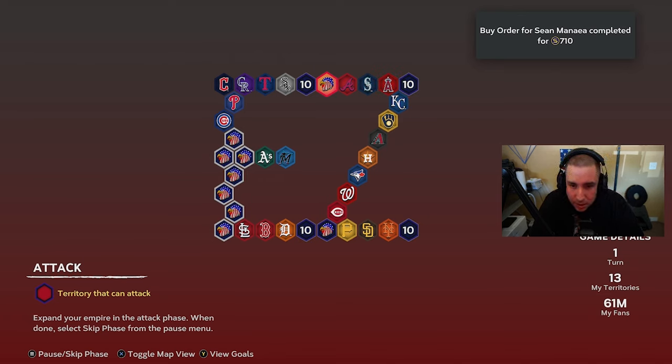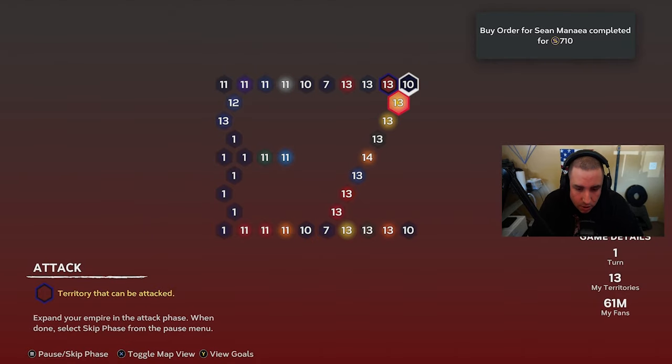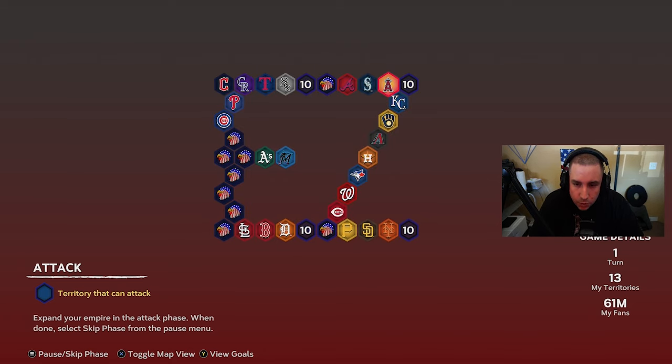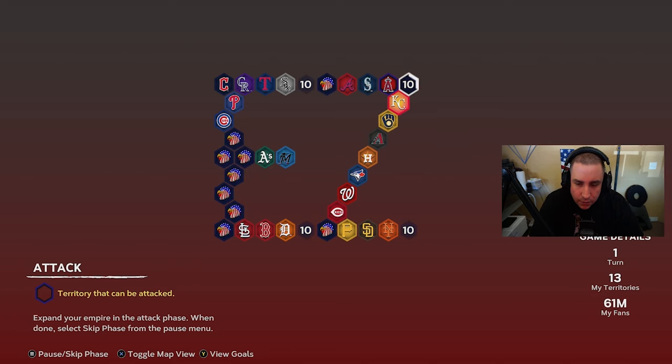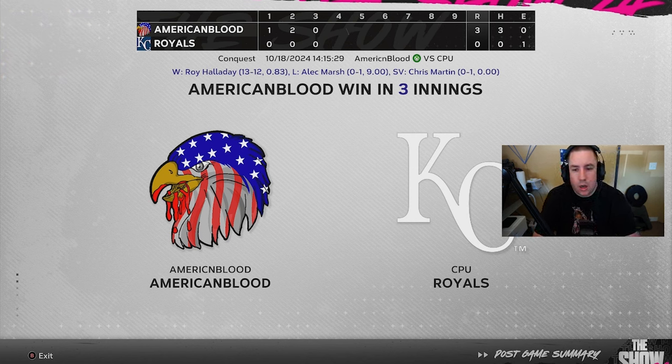We're going to attack as many territories as possible. With 10 fans it'll be All-Star difficulty — much easier than attacking with seven. Don't leave strongholds empty or you'll have to defend on Legend. We're going to attack Kansas City and play down toward Houston, hopefully staying on All-Star difficulty. I'll update you if the difficulty changes. Let's start the Kansas City game on All-Star.